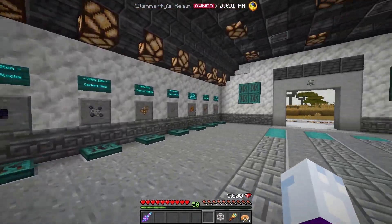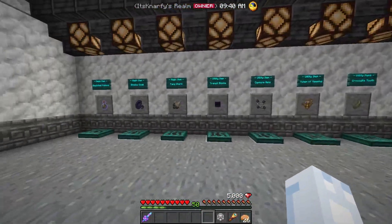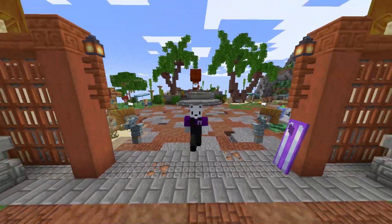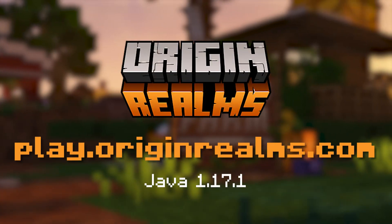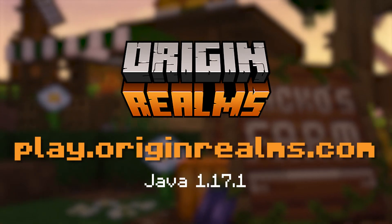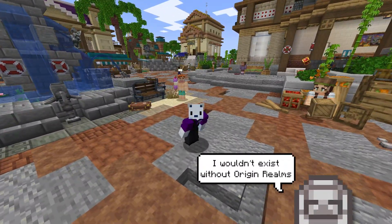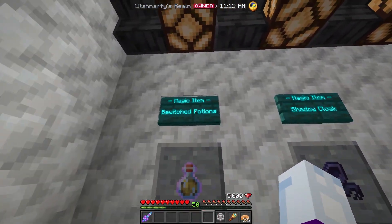Today we'll be covering everything on this wall, as well as one piece over there. There are timestamps in the description so you can go directly to what you want to learn about. All these features come from a server called Origin Realms — it's a 1.17.1 Java Minecraft vanilla server you can connect to today. The IP is on screen right now. I've been here since the end of January and it has only been fun, so I highly recommend you check it out. Let's get into the first feature: bewitched potions.